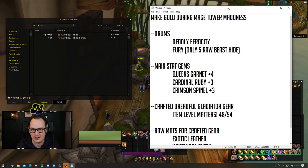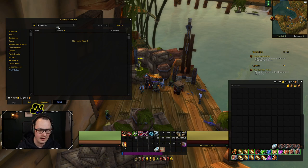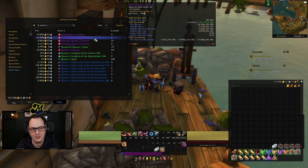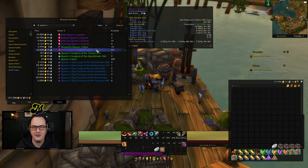Second on the list is Main Stat Gems. Gem sockets and filling those gem sockets with main stat-based gems — plus Agility, plus Strength, or plus Intellect — are popping off right now. Queen's Garnets are the big ones. These are a bit of a pain to farm; you have to go farm Dragon Soul to get your hands on them. Even then, you get a token called a Moat of Darkness, turn that into a vendor, and there's only a chance of getting one Queen's Garnet. So these are relatively rare. They're being cut into Bold Queen's Garnets, Brilliant Queen's Garnets, and Delicate Queen's Garnets, and the prices show there's some very good gold to be made if you can get your hands on the materials.